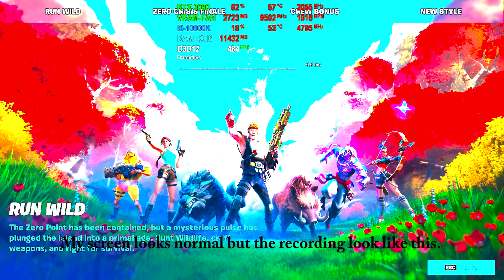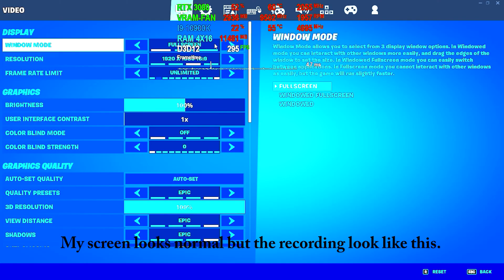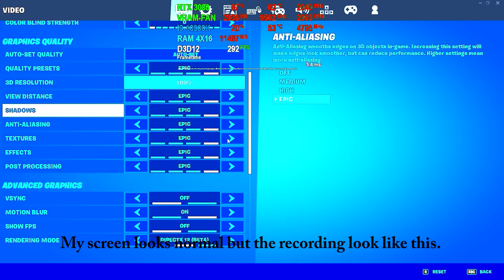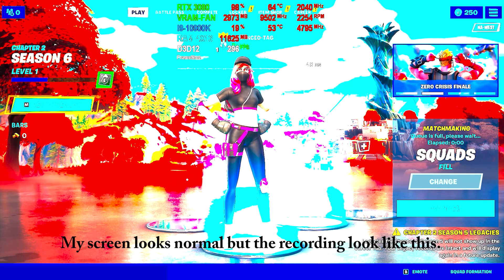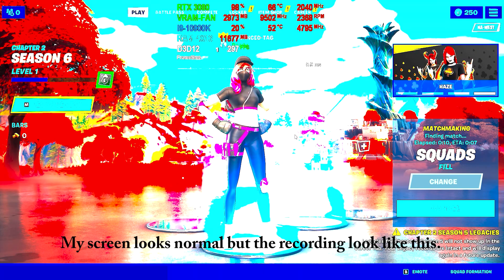So we're going to go into settings - I've got everything at 1080p right now, fullscreen, 1080p, auto preset epic, with all the other options off. We're going to go ahead and launch the game. I have the latest drivers installed right now and the latest Windows update as of today.